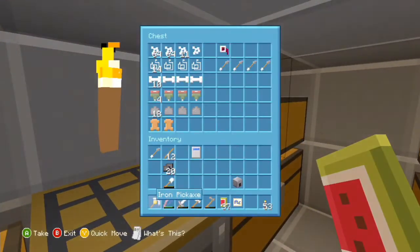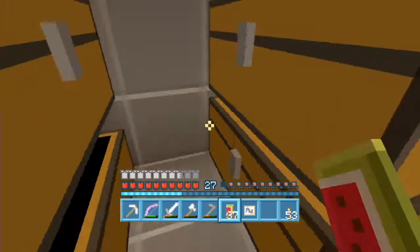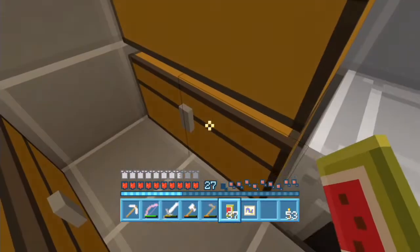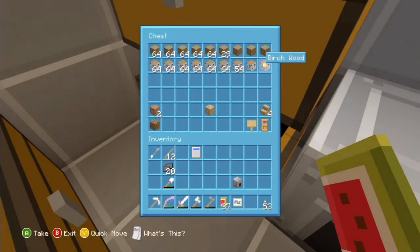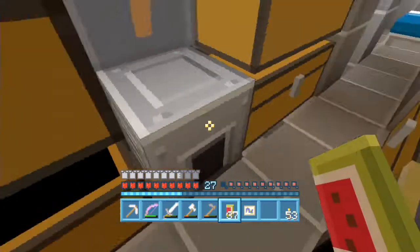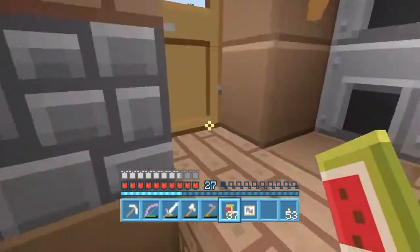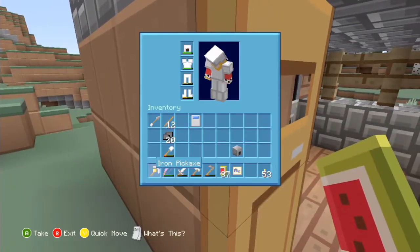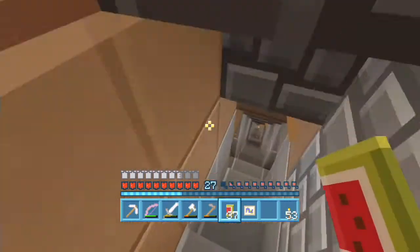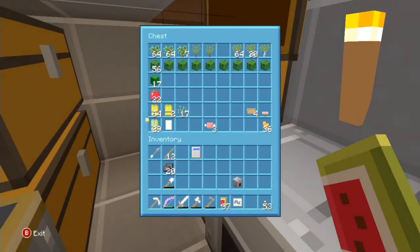We've got a load of cobblestone here. This chest has got all our birch wood that we're going to be using, and I've got some oak wood here as well that I've been collecting because we will be using all the different woods. That does mean we're going to have to find a spruce biome very very shortly. I need some wheat.